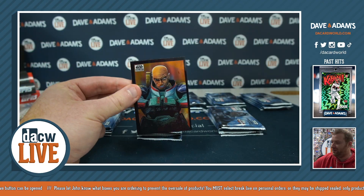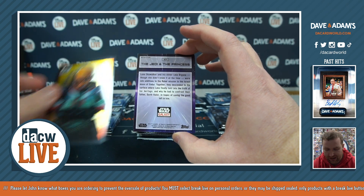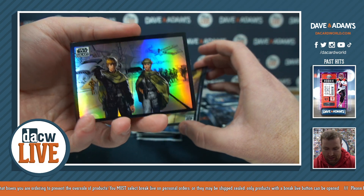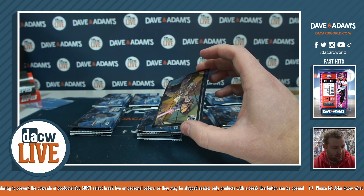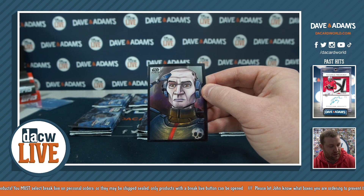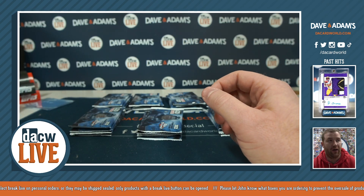Gary's last pack for spot one: there's a Wrecker, the Jedi and the Princess — Luke and Leia, that's a cool fracture — a Poe Dameron, and an Echo. All right, that's spot one.